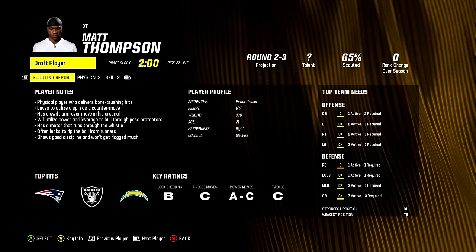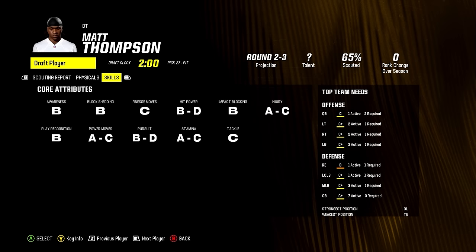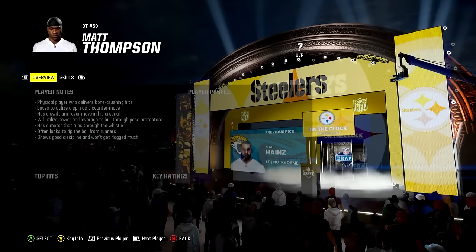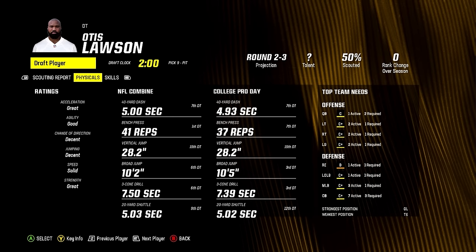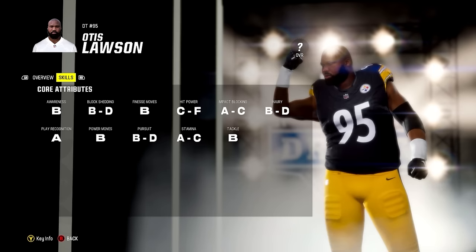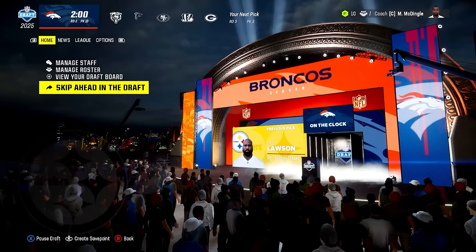We'll go with Matt Thompson first — he's listed as a power rusher so hopefully he has A-power moves — but his tackle isn't that good and he has normal dev of course. Then there's Otis Lawson out of Notre Dame with hidden dev and 93 strength — he had 41 bench reps. He's a really good run defender and a decent pass rusher too. I'll make one or two more picks and see you for the draft recap.